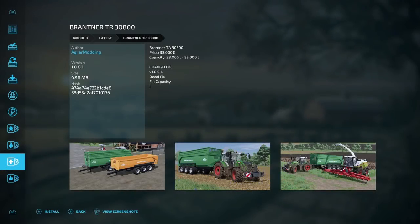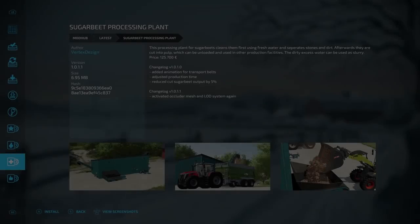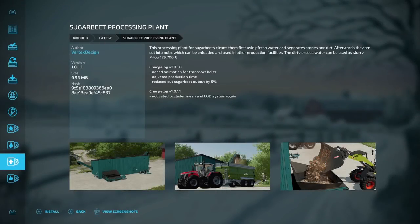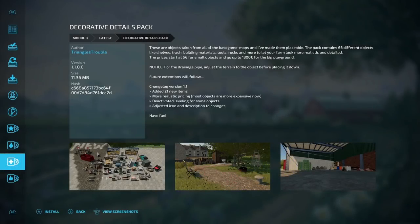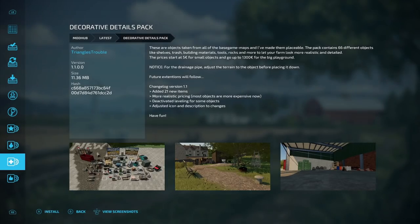Here are the updates for all platforms. First, the Bradner TR-3800: decal fix and fix capacity. Second, the sugar beet processing plant: activated occluder mesh and LOD system again. Third, the decorative details pack: added 21 new items, more realistic and generally more expensive pricing, deactivated leveling for some objects, and adjusted icon and descriptions.